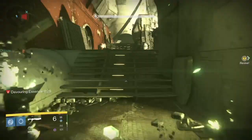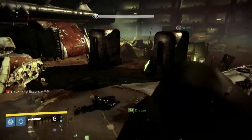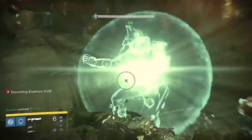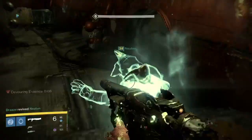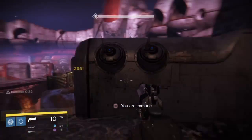Before I go, I want to discuss checkpoints. I don't understand why Prison of Elders doesn't have checkpoints. They could easily do a system similar to the Trials of Osiris card, but with rounds in Prison of Elders. If three people have the Prison of Elders card, whoever has the lowest rounds on their card, that's the checkpoint you start from. Prison of Elders needs a checkpoint — not everyone can play for three hours at a time in one sitting. People have kids, people have jobs.